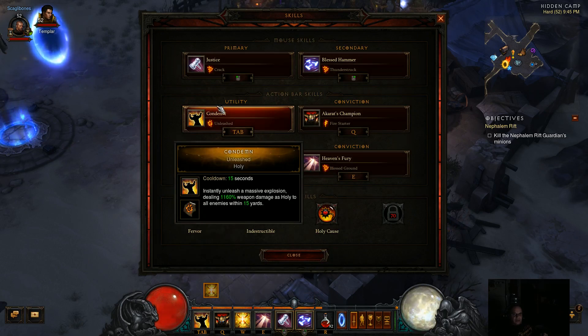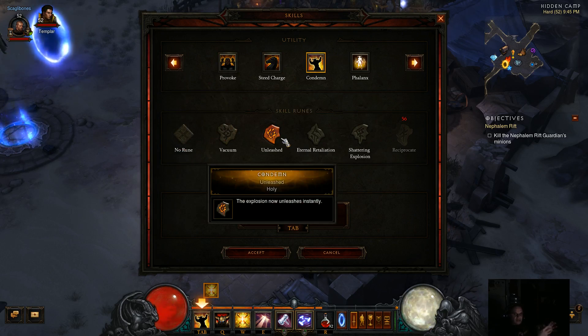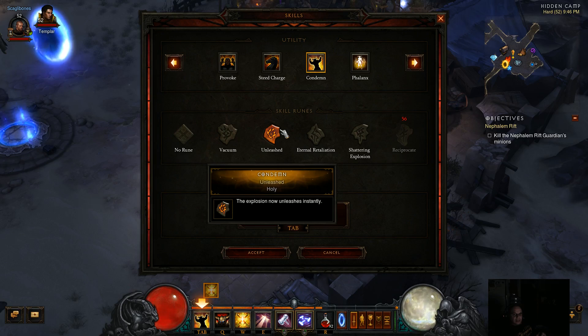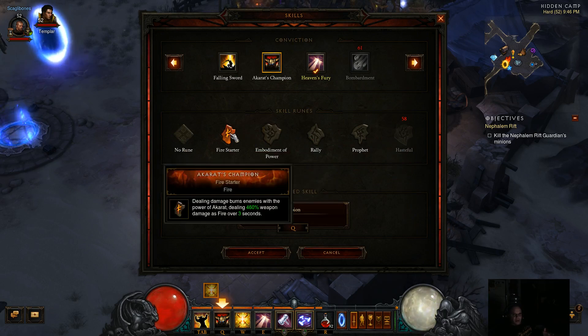The other skills we have: we have Condemn with Unleash. The reason we're using Condemn is because we want a little bit of extra damage. There are a lot of different possibilities — you can use Phalanx, Provoke, Steed Charge — but I'm choosing Condemn with Unleash because it's very quick. It's only on a 15-second cooldown and allows us to instantaneously cause damage. We're also using Akarat's Champion, which always gets you out of tough spots and adds extra damage when you reach your rift bosses. I choose the Fire Starter rune because it adds quite a bit of extra damage over three seconds.